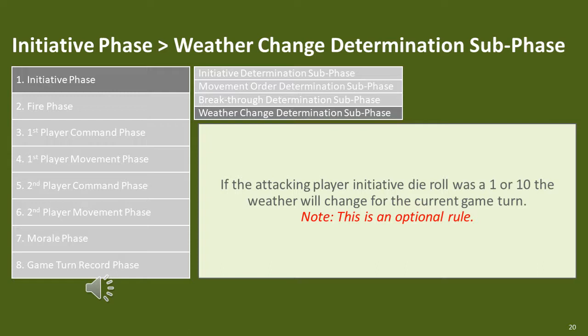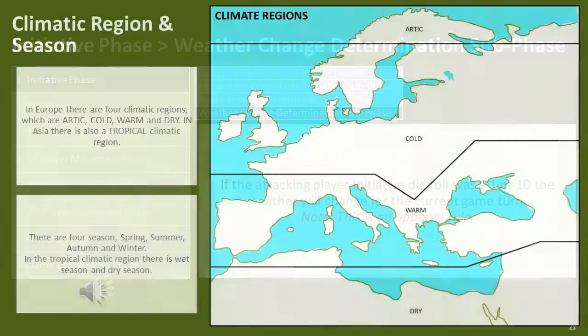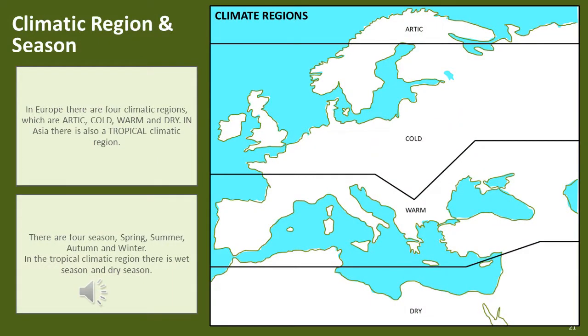This can be modified based on the climatic region or season the game has been fought in. So in an Arctic climatic region during winter, the chance of weather deteriorating is increased. Finally, what the weather will become when it deteriorates is also determined by the climatic region and season. In Europe, there are four climatic regions: Arctic, cold, warm and dry. In Asia, there is also a tropical climatic region. The type of weather possible is dependent on climatic region, so a blizzard cannot occur in a dry climatic region and a dust storm cannot occur in an Arctic climatic region.